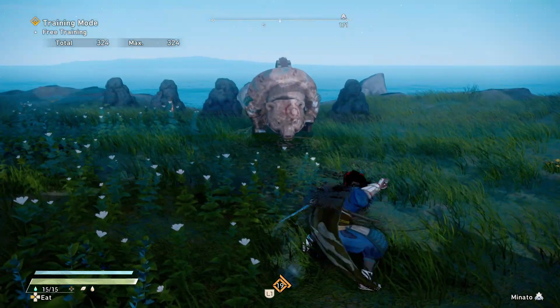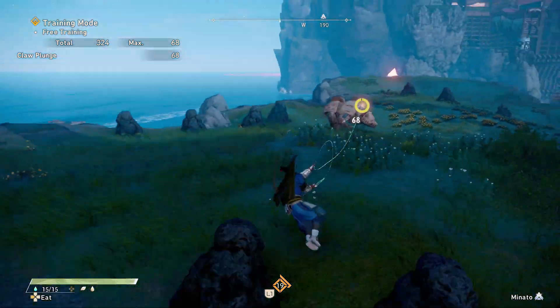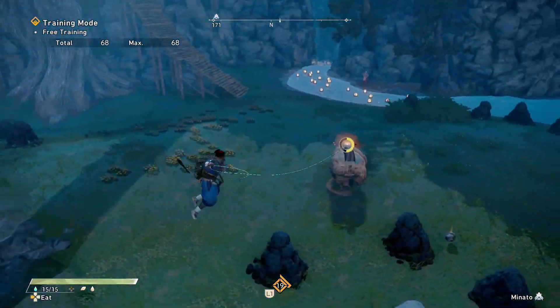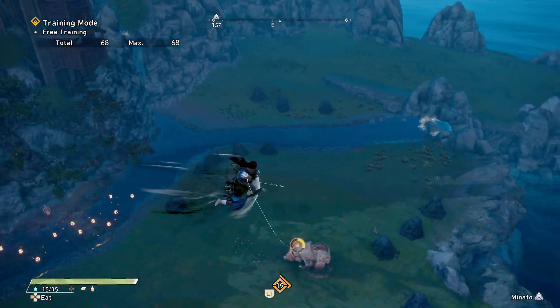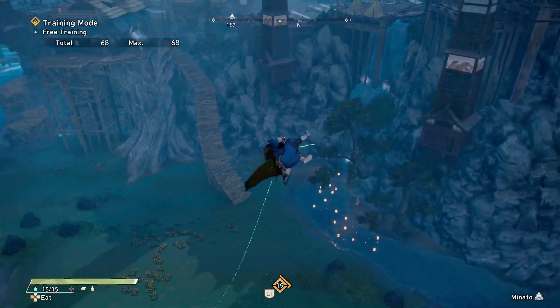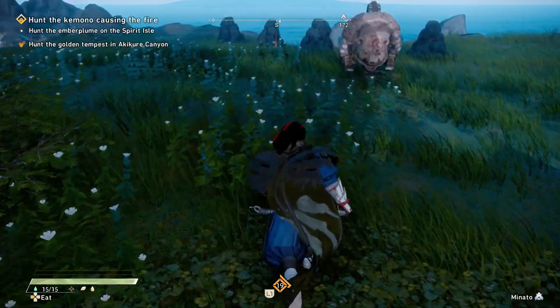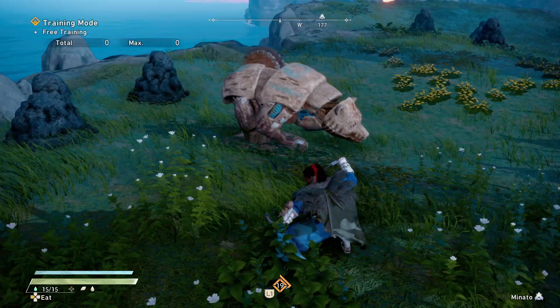Once you hit an enemy it will attach you to the enemy. Looking right here, I am now attached to the enemy. As you guys see, you can evade in the air from left to right — this is why I said it reminds me of Attack on Titan. It doesn't take any stamina; you can basically do this until the tether is released. Just make sure not to go too high without a way to get down because you could end up killing yourself.